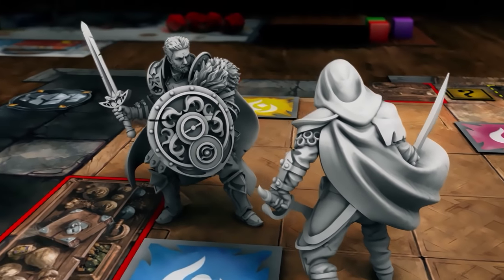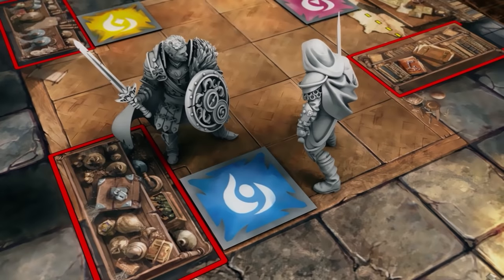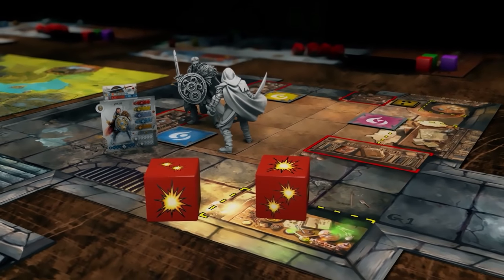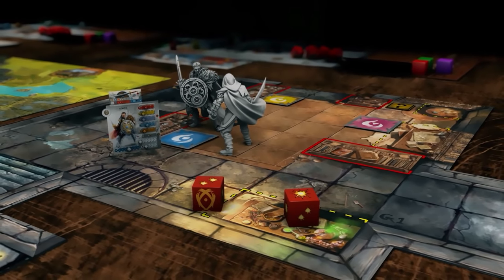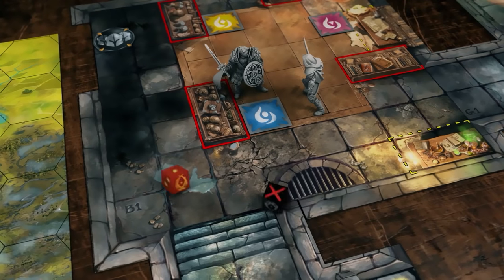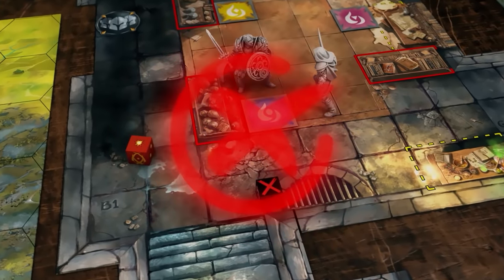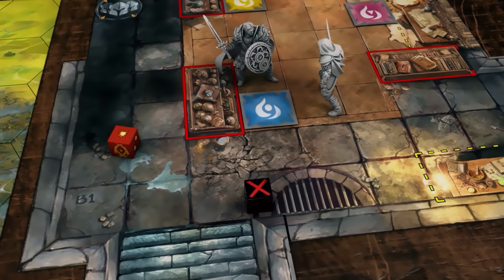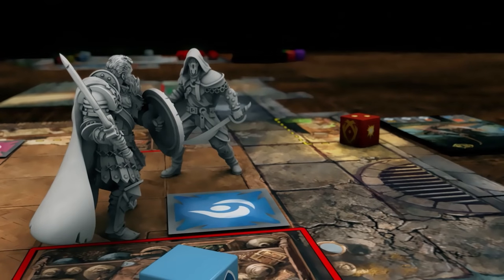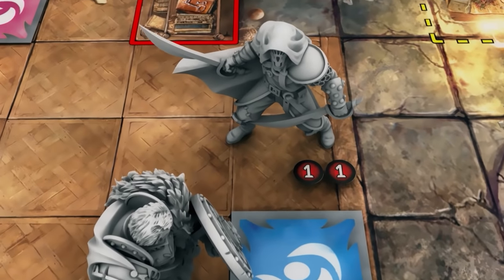Melee combat can only take place between figurines in adjacent spaces and equipped with melee weapons. To use a weapon, the hero must pay the necessary action points. They take the corresponding dice and roll them to see how much damage is inflicted. The hero will then roll the defense dice as indicated on the card of the targeted enemy. When resolving, you must first check if the failure face on the black die is visible. In this case, the attack is a failure and the opponent suffers no damage. Otherwise, you compare the damage points and defense points. Each undefended damage removes one life point from the opponent. Remember to place the damage tokens near the figurine concerned.